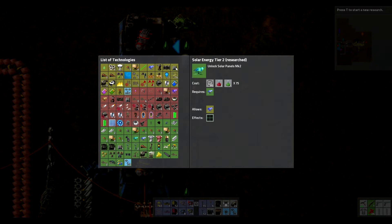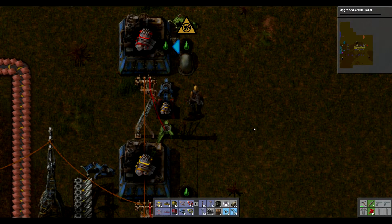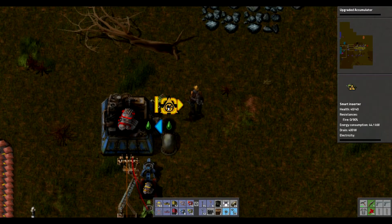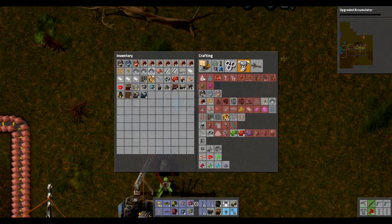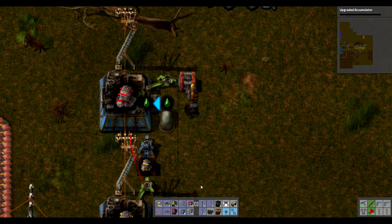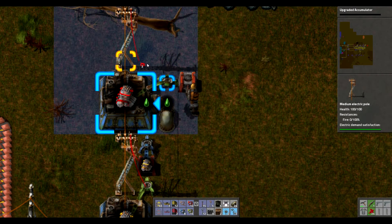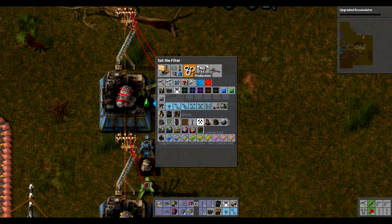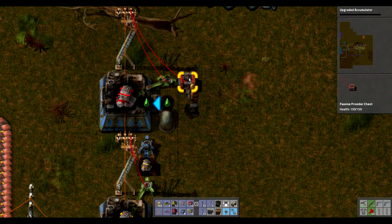So that's that research finished - two upgraded accumulators, cause I do like them. So that's now making them. I need another passive provider. I need some power up here. I need one more red wire - you go to that one and that one. And exactly the same - engines, less than a hundred of them. So that fills that up.